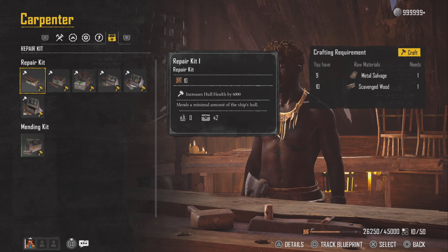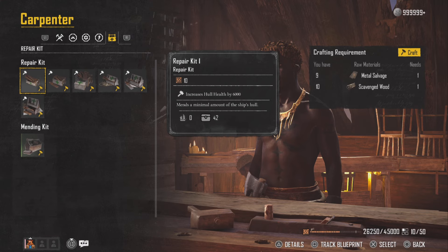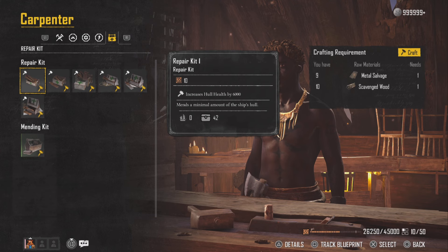A lot of people run repair kit 1 with Royal Custodian, but even if you are popping that Royal Custodian buff, 6k health is going to disappear real quick depending on what kind of content you're doing. So all in all, the enhanced repair kit 1 in my opinion is the one that you should be using.